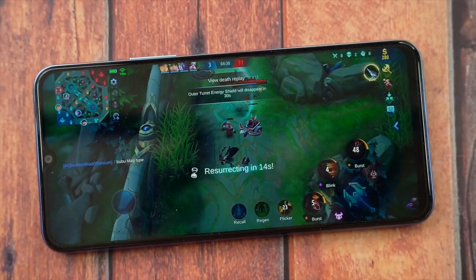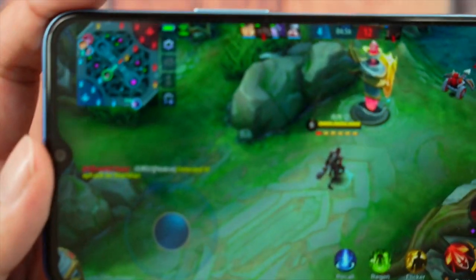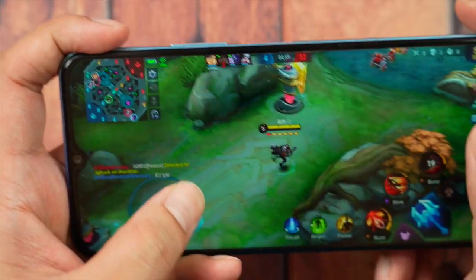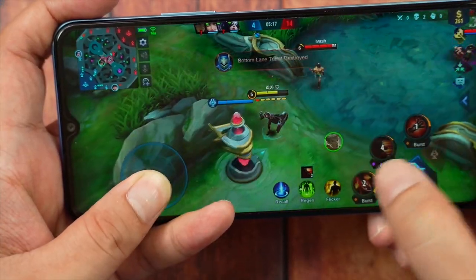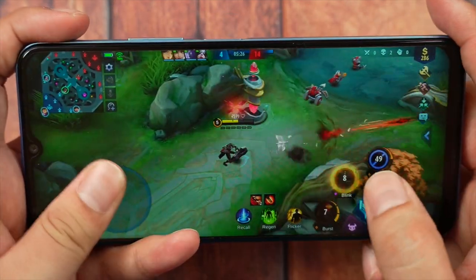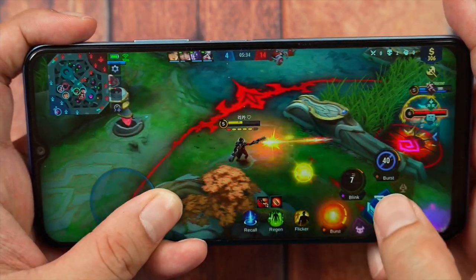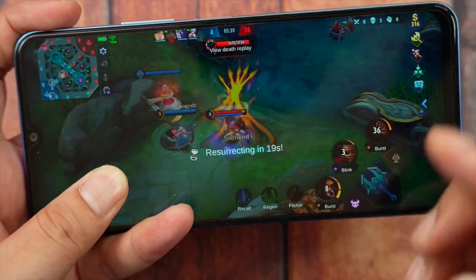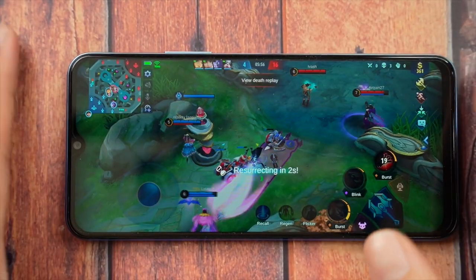The game was really smooth — no lag whatsoever. This is at high settings. That zoom out of the map did not lag at all. I'm playing on high settings and the phone is not even sweating. There was so much happening at that time. Of course, I'm dying because I'm not really focused in the game. Don't bash me — I am a mythic player in real life.